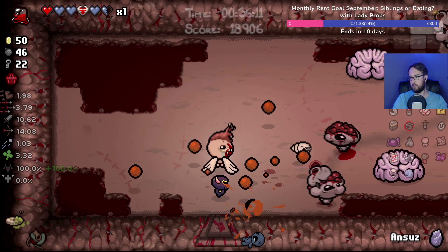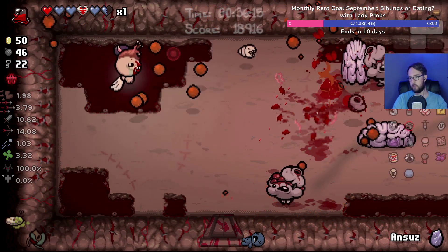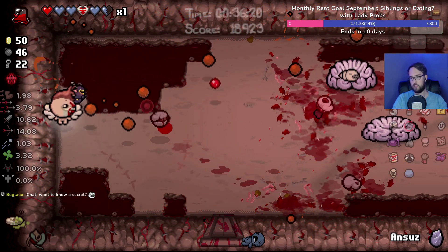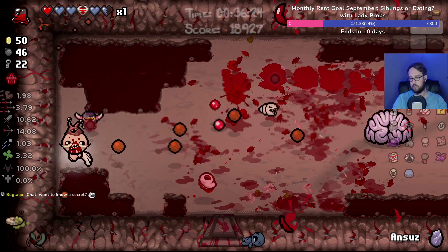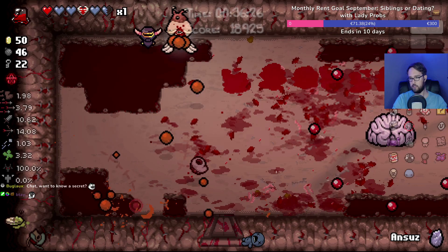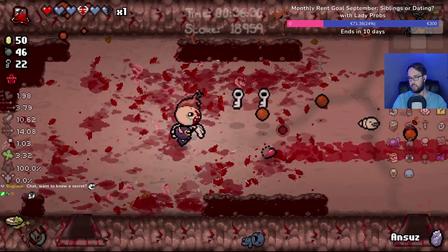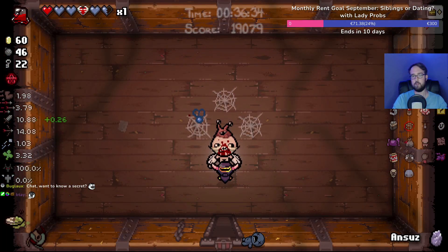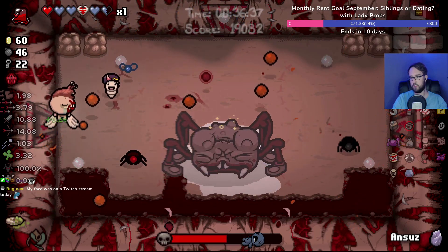Scarred Womb — can I get my card back? That card would be super useful right now. What is that familiar we got? Jesus Christ — look at this guy! Hey look at that, 0.26 damage from the chest room.